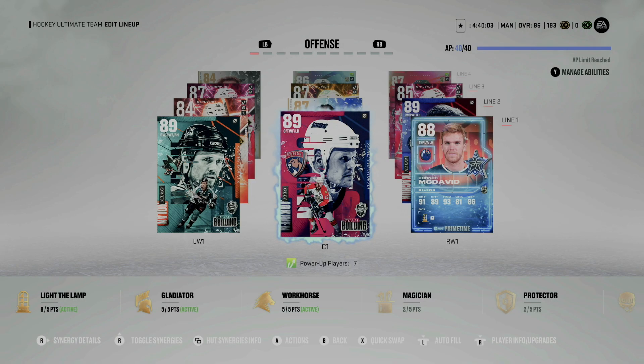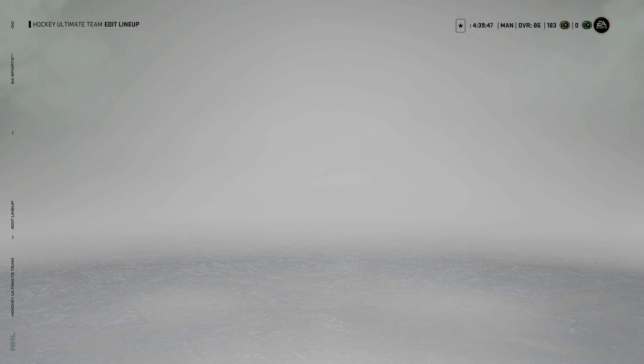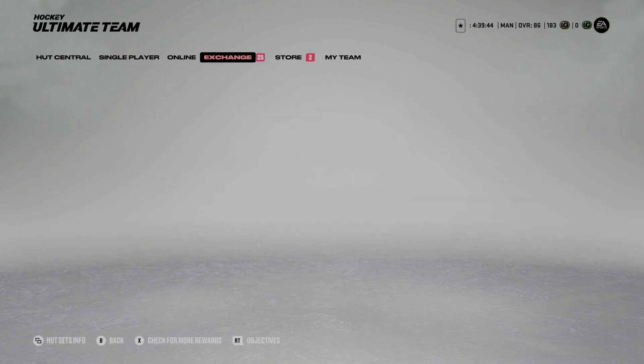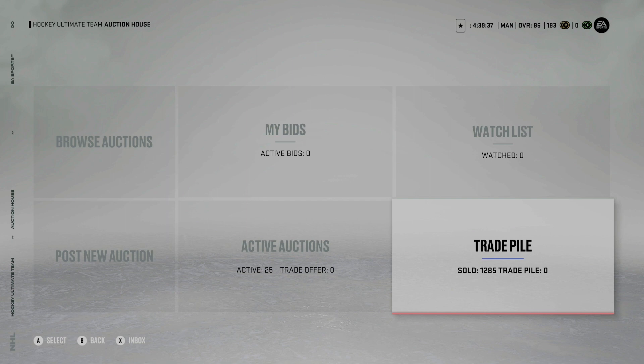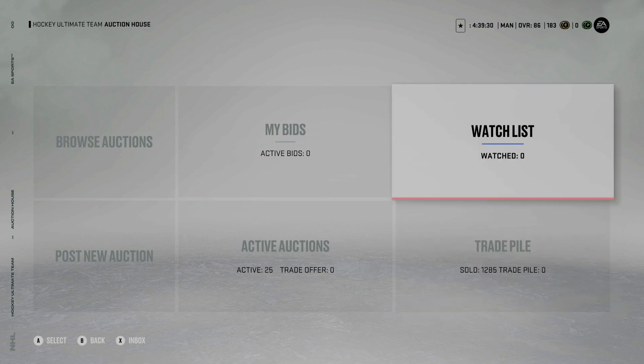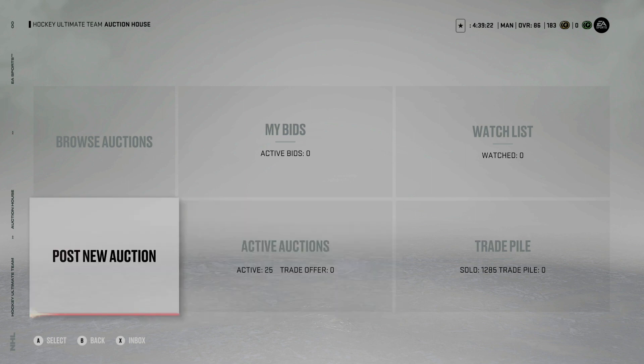Welcome back guys, I'm Man Advantage and this is episode number two of my no-money-spent team in NHL 23 — my free-to-play series. I've been doing quite a bit of flipping in the auction house; that's where I live and breathe. As you can see, I've already sold 1,285 items in the auction house, with only 183 coins to show for it right now since we have a lot of items up for sale.